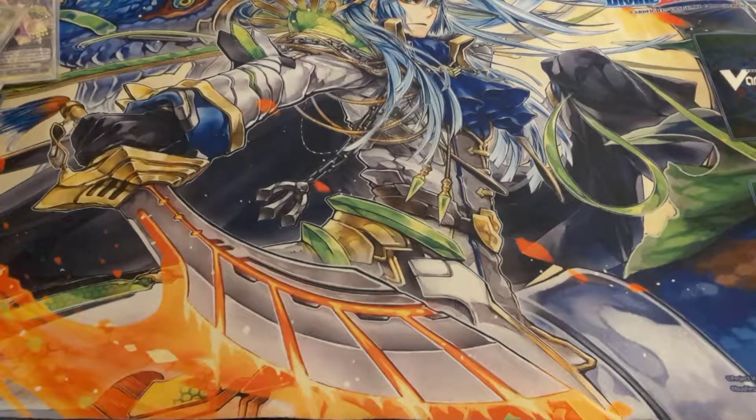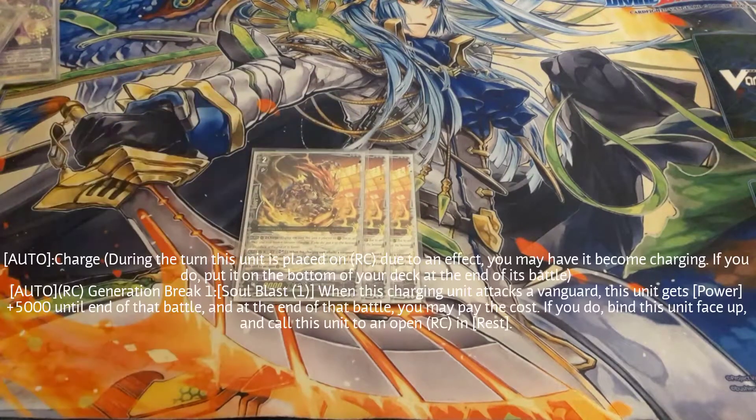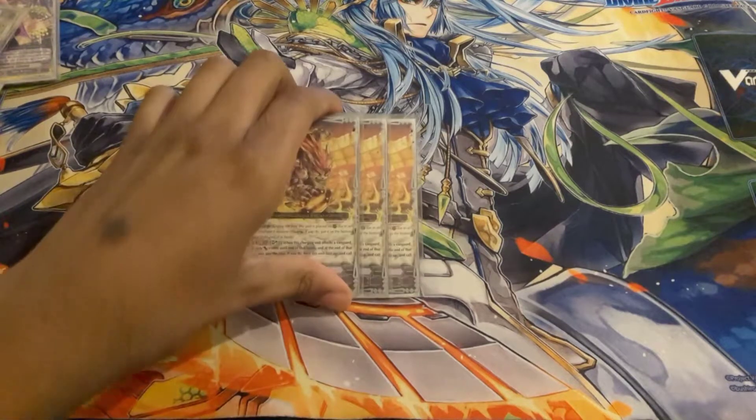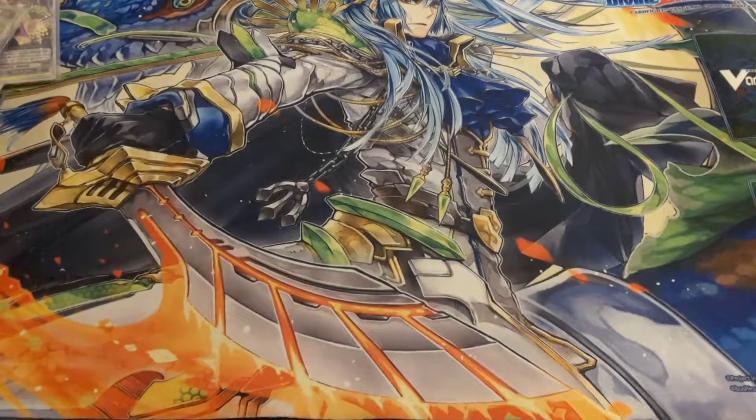On the Grade Twos, starting with the new: playing this new Grade Two called Prompt Cheetah, another charge unit. His skill is when it attacks it gets plus five if it's charging, and then you can pay the cost — I've been playing this card wrong since day one. The plus five is when it's charging and attacks, and the soul blast only happens if you want to bind it and call it back to an open rear guard circle as a rest. That has synergy with Rising Nova — if you want hand power, you can call it back to rest and pop it into the soul.